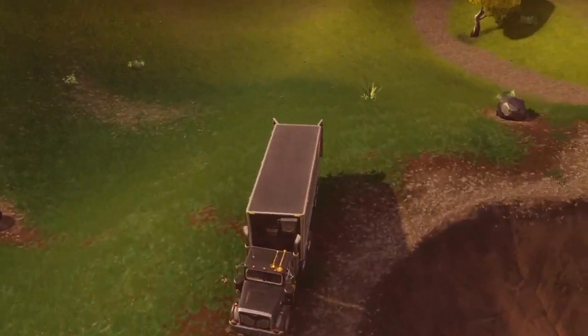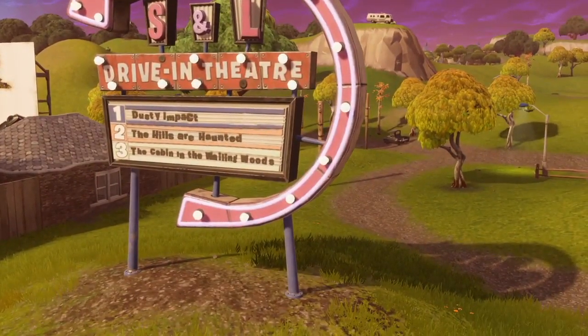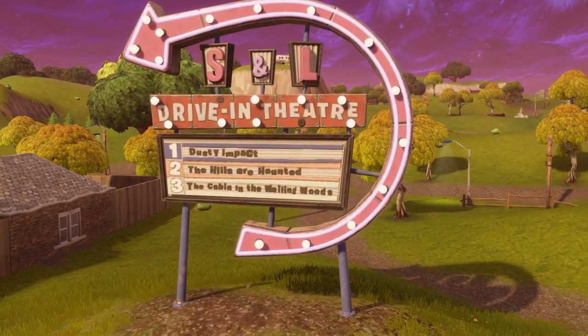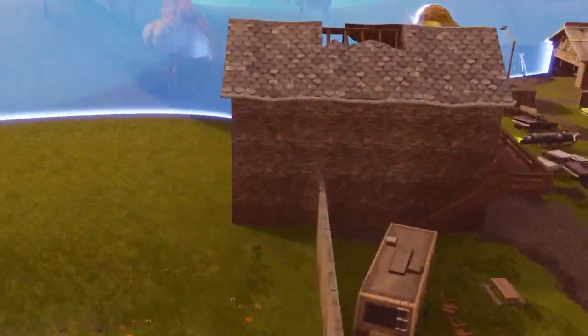I'm not going to go into any theories in this video - I want to save theories for another video. This video is just going over the maps and discussing the storyline a little bit. Some of the meteor craters have been cleared up, as you can see they've been fixed, so it looks like they're trying to reset the map heading into season five.